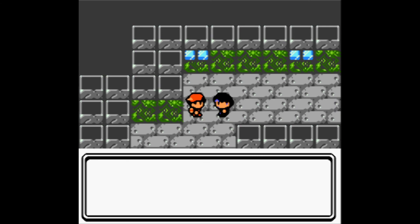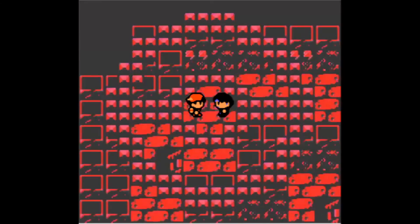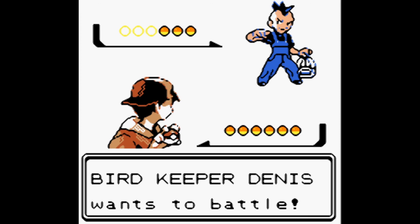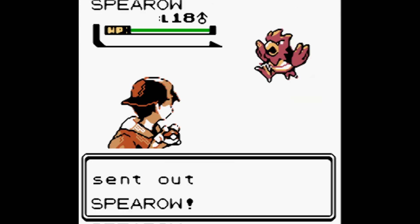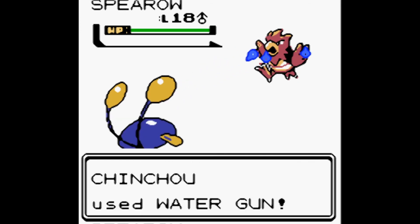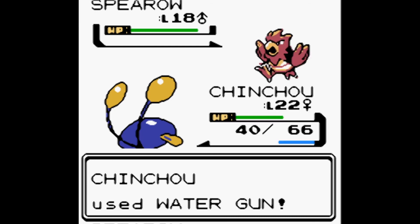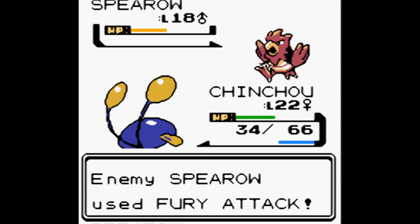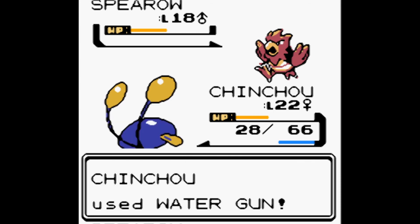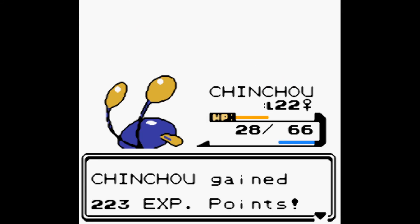Bird Keeper Dennis says his bird Pokémon are in prime form. He has three Pokémon. His first is Spearow at level 18. We use Water Gun — Spearow's Fury Attack hits us twice for six damage each. Water Gun knocks it out. Chinchou gains 223.